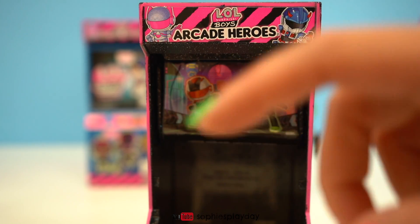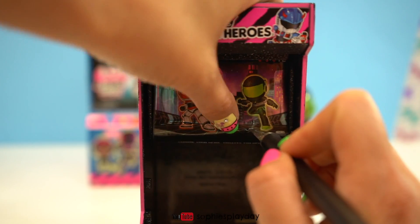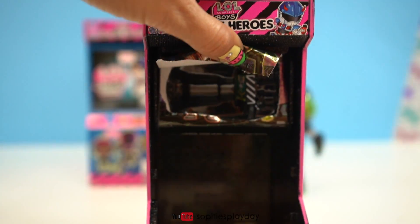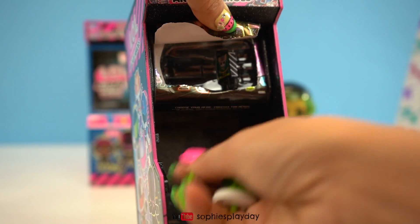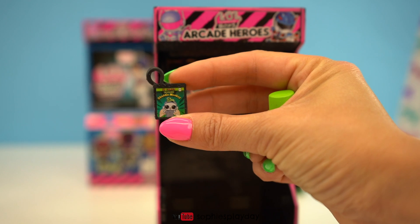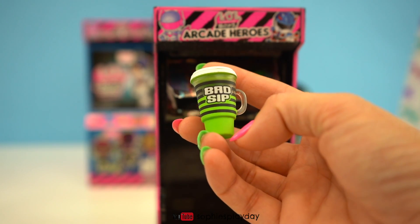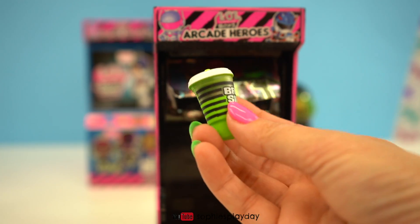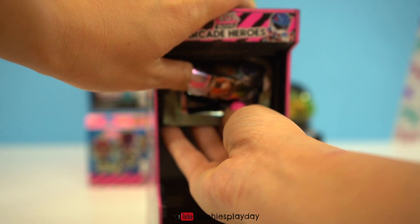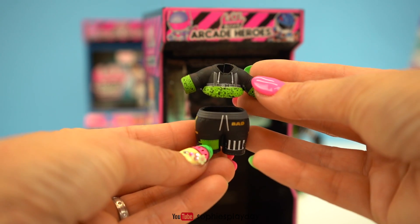There's surprises in here, so let me cut it open and see what's in there. We got accessories! We got black and green shoes. We got a book that reads Baddie's Monkey. Here is his sippy cup — Bad Sip. Next layer, we have his clothes.